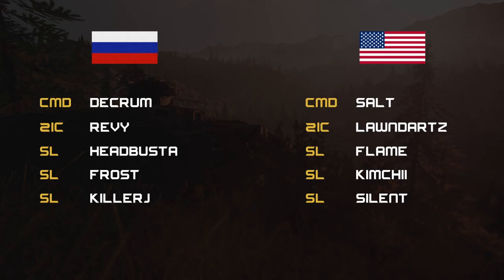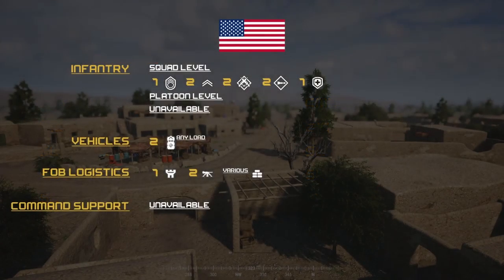With those out of the way, let's go over the team loadouts. U.S. loadout infantry squad level: one SL, two FTLs, two ARs, two LATs, one Medic. Vehicles: two logistical trucks. FOBs consist of one FOB, two HMG tripods, and various defensive structures. No command support — nothing to blow up the enemies, and nothing to mask their presence.